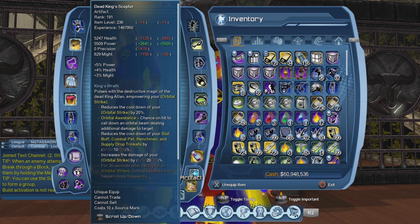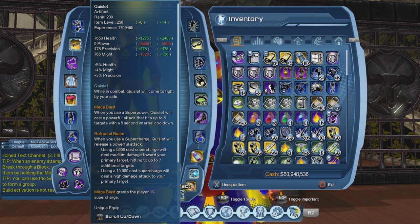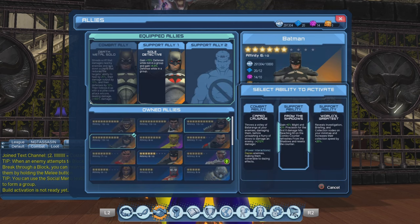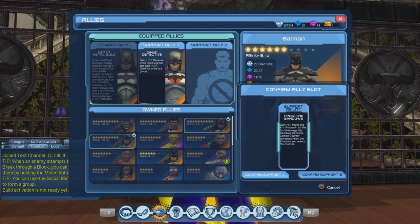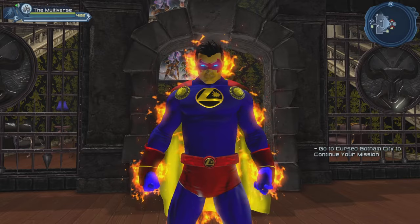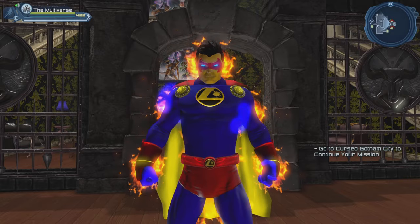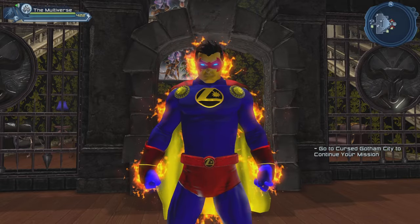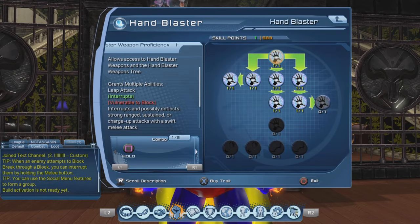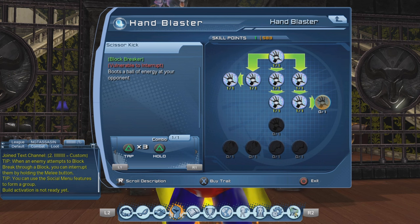For the artifacts I'm using the Solar Amplifier, the Dead King's Scepter, and the Quizlet. For the allies I'm using the Three Batman, and in this case let's use the From the Shadow ability — I have to admit I've never really used it before. The weapon I'll be using is Energy Blasters. I don't take all the Energy Blasters abilities because I don't really like the Scissor Kick, but the ability I use a lot is Pulse Beam.